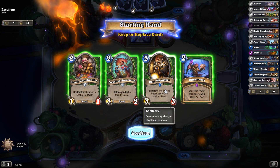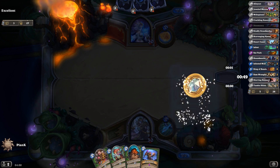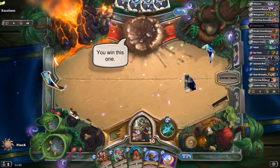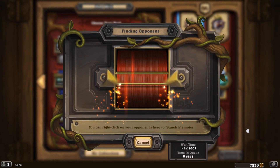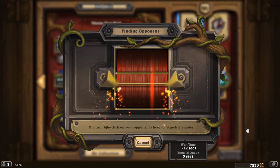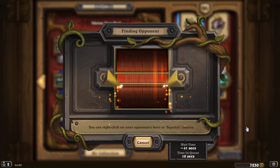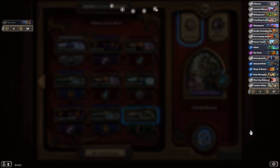Hey guys, how's it going? Today I am just going to play a little bit of Hearthstone and do a few quests. So he just quits — that's a good first game. I have the quest to play a bunch of Hunter cards, so I created a quick deck with a bunch of Hunter cards. The deck is actually surprisingly good; unfortunately if that Mage didn't concede I would have done really well, since the hand I had was quite amazing.